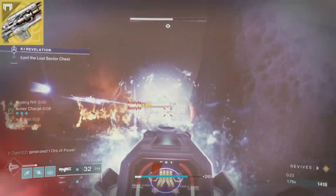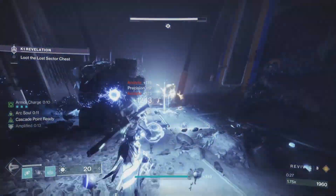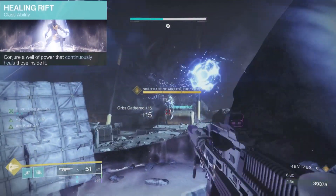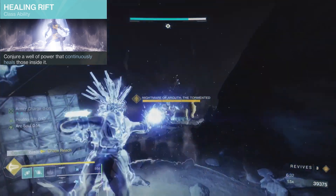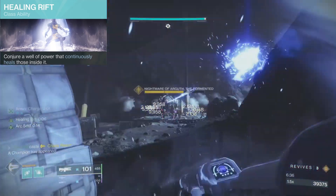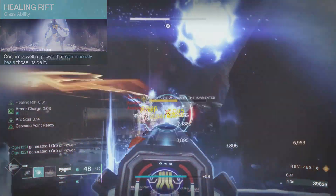That's not it though. When selecting certain aspects and fragments, we can really cook with this thing. For our class ability, we'll be using Healing Rift — conjure a well of power that continuously heals those inside it. Our rift will be our main source of healing and have offensive capabilities when we pair it with the aspect Arc Soul. More on that in a bit.